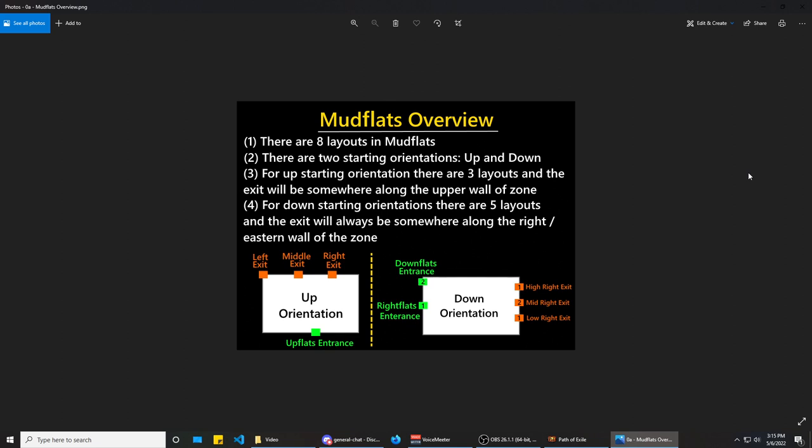There are eight total layouts in mudflats and there are two starting orientations. We have an up orientation where as you zone in your character will be facing up and to the right, with the entrance to coast to your left and slightly below you. Then there's the down orientation where your character will be facing down and to the right, with the entrance to coast above you and to the northwest. The up orientation has three layouts: left exit, middle exit, and right exit.